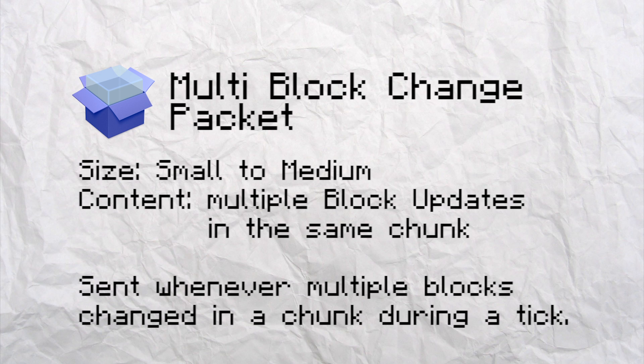If two or more players however place or destroy a block at the same tick, the server sends a multi-block change packet. The multi-block change packet contains information about multiple blocks that have been modified.